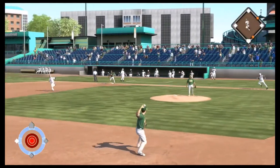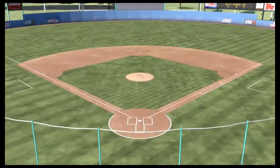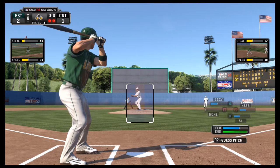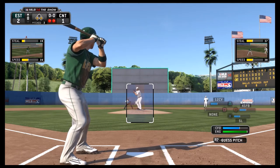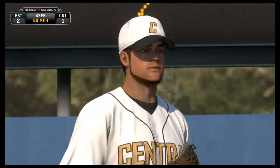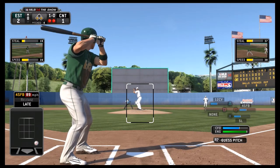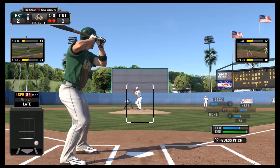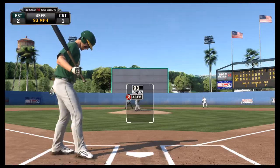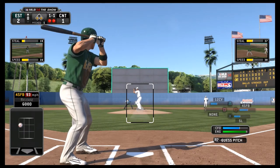He's going to field a grounder and throw it to first here for the easy out — pretty easy fielding situation. Now in the eighth inning we are winning two to one and runners are on third and first base, so we need to take advantage of our opportunity there. He takes a roll ball, then takes one on a high inside strike right there. Nice catch by the pitcher.